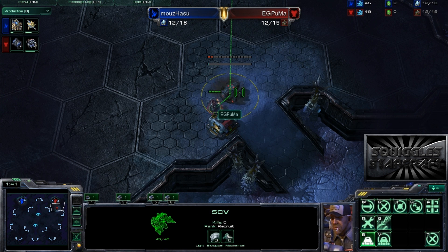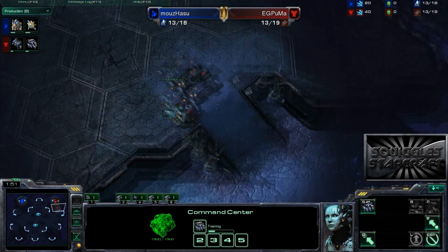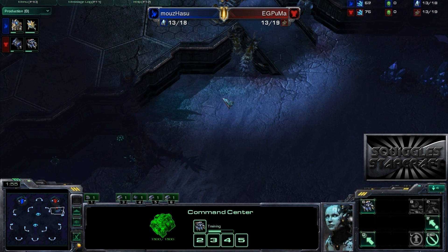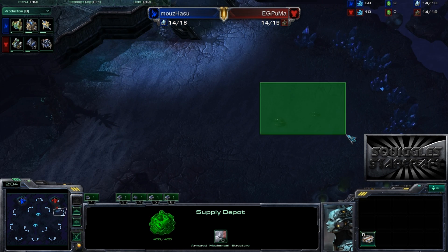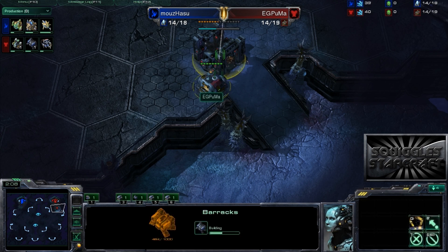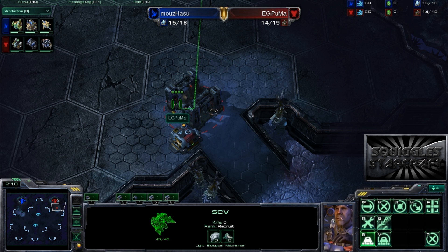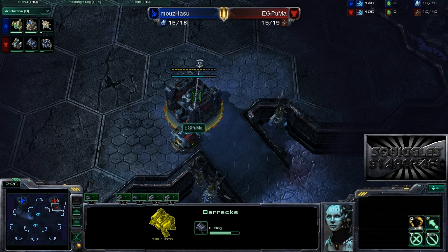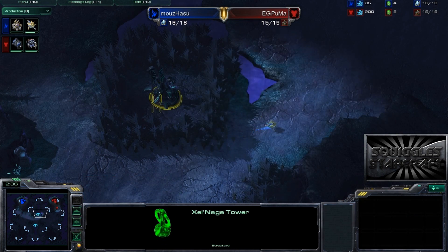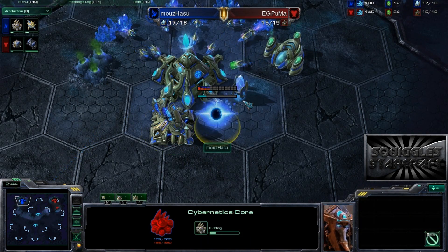Meanwhile it looks like this SCV is going to be patrolling, and there goes down the barracks. Puma is actually going to go ahead and wall. Sometimes on some maps it can be a little crazy where Protoss can pressure and pick off stuff, but because of this choke Puma could just expand and hold right here. One thing I see people do sometimes is a Terran player will take this SCV off building the barracks for just a second, start a second supply depot right here, and then immediately go back and finish the barracks. All that does is make that tight wall very, very early so you cannot get scouted, because StarCraft is a game of information and information denial.